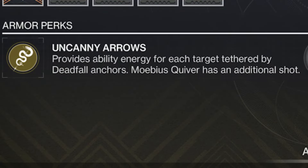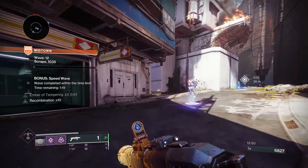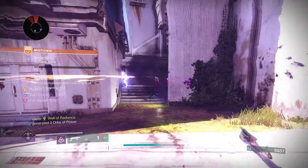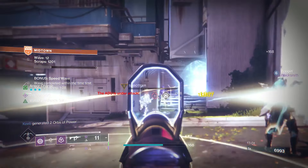These exotic boots allow tethers to return ability energy — all abilities including super — when enemies are tethered, get killed while tethered, or take damage while tethered. It also allows the same for Mobius Quivers and gives that super an additional shot. The exotic refunds up to 50% super energy on the initial shot, but can go higher than 50% as you kill tethered enemies, since kills give super energy at base. With most tethers I pop, I get back roughly 60–70% with just a few kills on the tethered enemies.